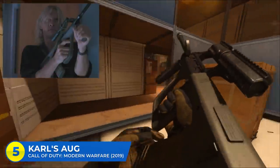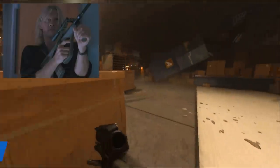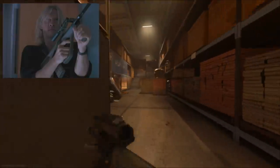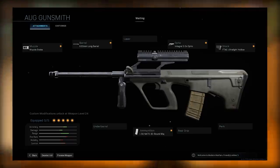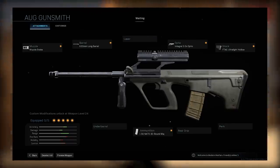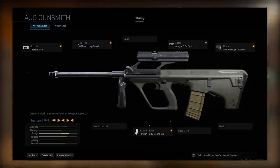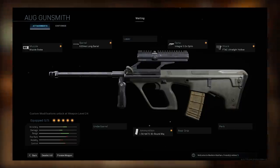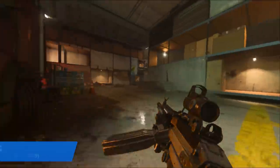At number five, Carl's AUG from Die Hard. A lot of you probably don't even remember this gun. There are some awesome guns in this movie and one of the most recognizable is Carl's Steyr AUG — Carl is the right-hand man of the main villain and Bruce Willis faces off with him a couple times. To make Carl's AUG you start with the AUG submachine gun, throw on the Muzzle Brake, the 622 Long Barrel, the Integral 3.0 Optic, the FTAC Ultralight Hollow, and then convert the ammo to a 5.56 NATO 30-round mag. Die Hard is an awesome movie filled with awesome guns. Throw this one together, especially when Christmas season comes around — because yes, everybody, Die Hard is a Christmas movie.